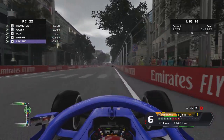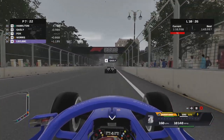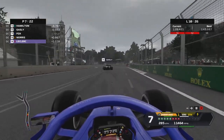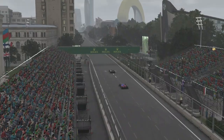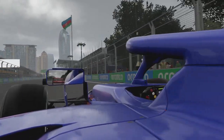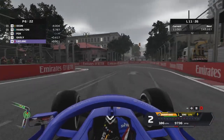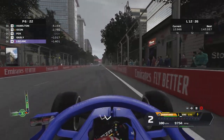We have to defend against both Norris and Leclerc on the straight — Norris goes to the outside, we defend the inside, brake later, and get back in front to retain P7. Then it's onto Gasly, my designated rival, and after he goes a little wayward on a corner exit, we use DRS on the straight to close in, brake late, and let the car roll through into turn one to take the position.